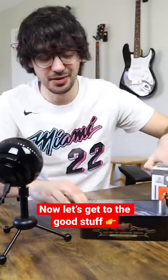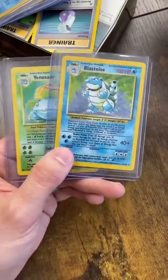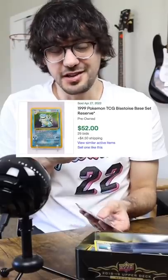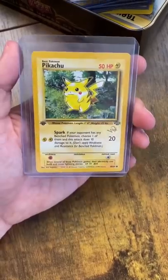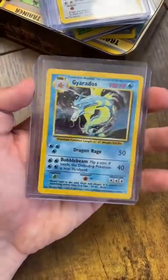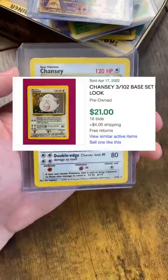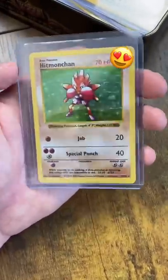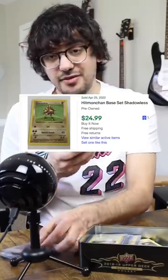No hollows in there either. Now let's get into this bin, which is the good stuff. First off, we have that base set Venusaur and Blastoise, each worth about $50 to $60 in ungraded condition. We've got this first edition Pikachu going for about $30, a Gyarados hollow worth about $20, Chansey $20, Ancient Mew another $20. And I always loved Hitmonchan — plus this one is shadowless, looks like about $25 on that one.